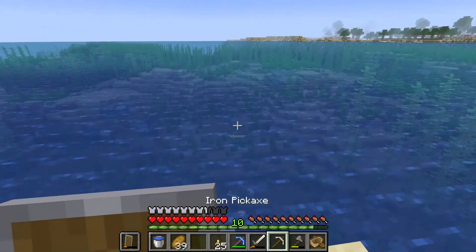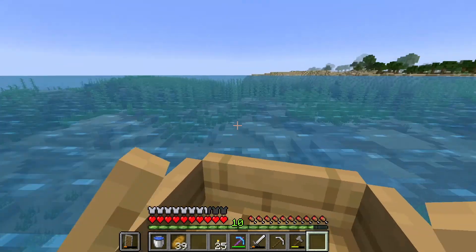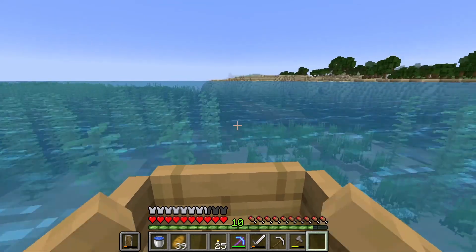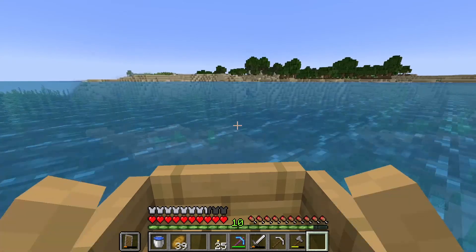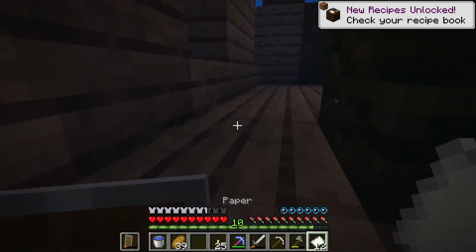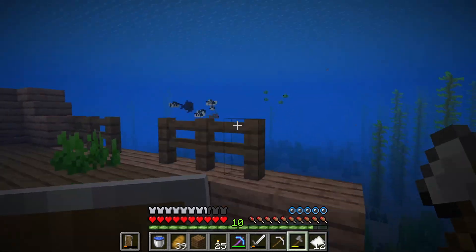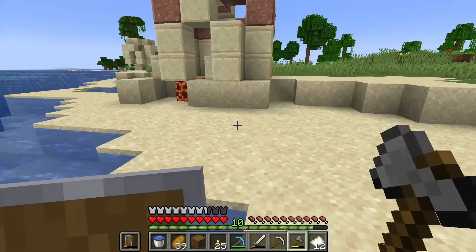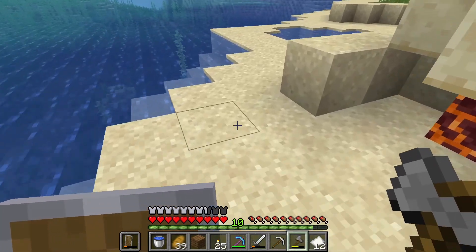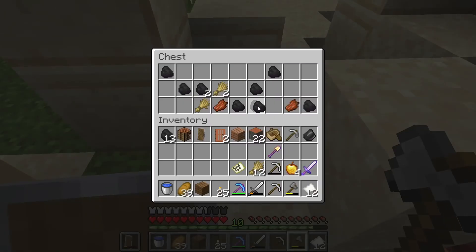So our shipwreck is kind of hidden in the kelp over here, and we're going to boat over there so we don't have to get poisoned by fish or worry about drowned, potentially. So let's see what we got in here. Got some paper. Looks like there might just be that one chest on this one, unfortunately. Actually, there's magma blocks on this. It looks like this is supposed to be one of those sunken villages. Yeah, there's some ruins down there as well. There should be loot in here. Yep. Buried treasure map. We'll definitely take that.